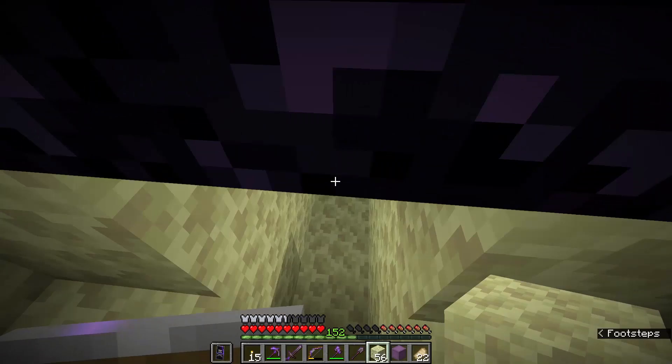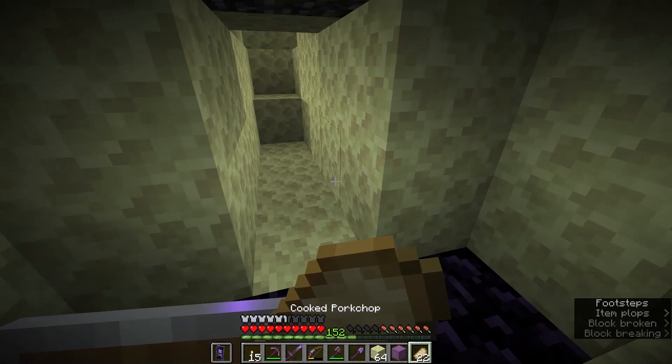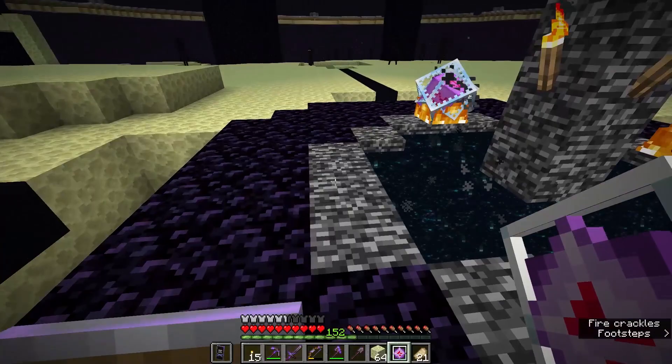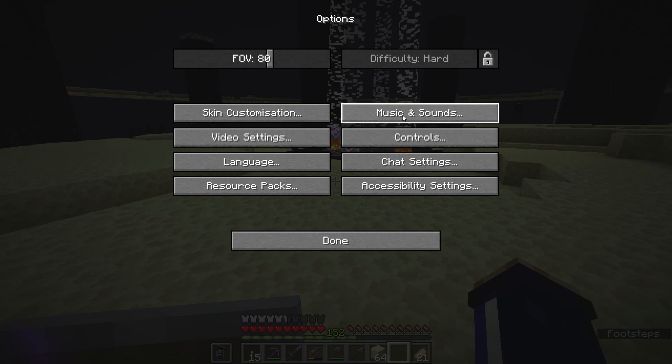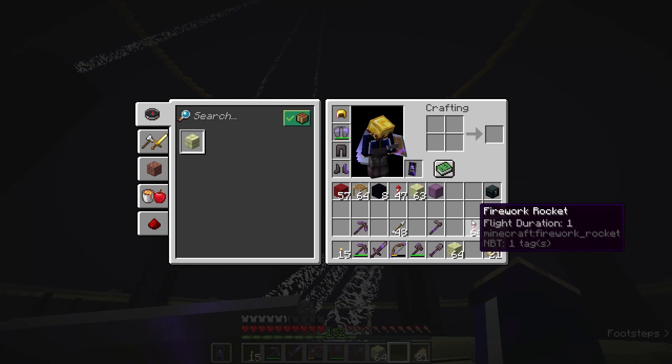I've got a system of tunnels down here — it's a crossroads basically — and that's just going to allow us a little bit of space to stand underneath the portal if we need to recoup, maybe if we need to swap out a few more glass bottles from the shulker box. This is pretty much all set up now. The only thing we need to do is summon the dragon with crystals on each of the four sides and the dragon should start re-summoning.